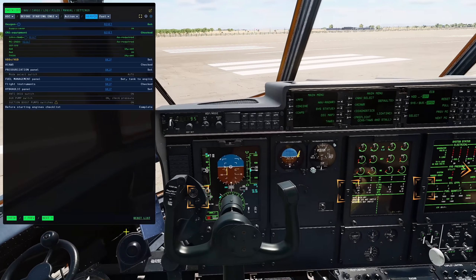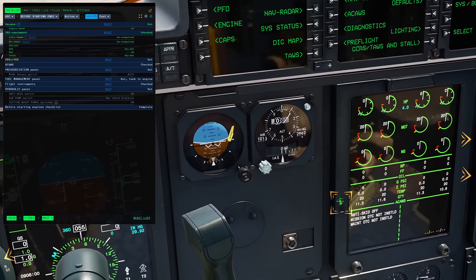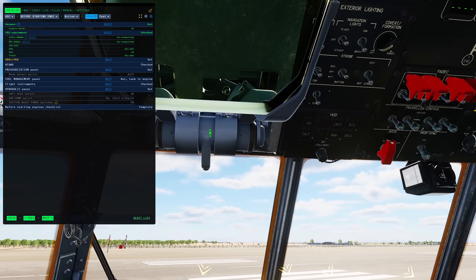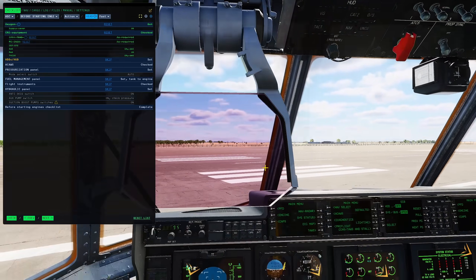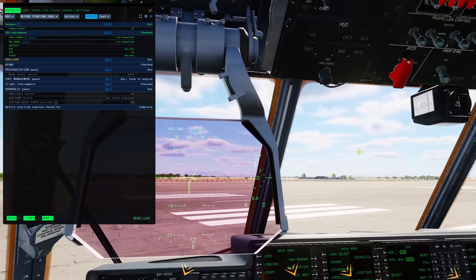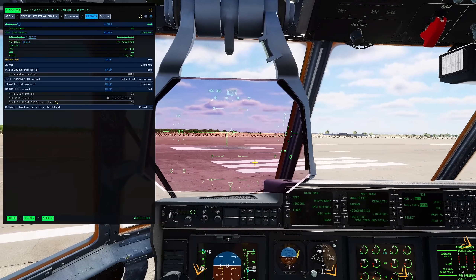HDDs and HUD — turn your HDDs on, which are these four big screens down here, and turn them up or down as you want. And the HUD is this guy here. All I did was pull the knob out slightly and it's turned it on.